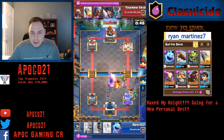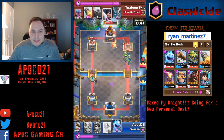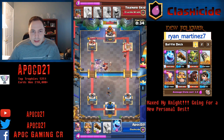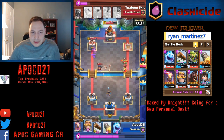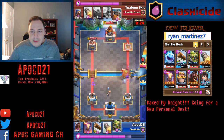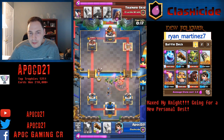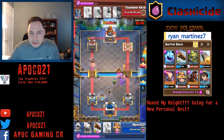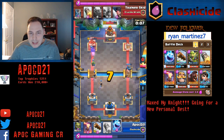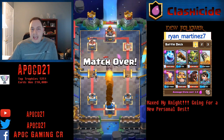Once again we split the Elite Barbarians and use our Inferno Tower to take down one bar plus the Baby Dragon. He brings it all back with his Tornado, but it looks like it's being a little too late. We use a Tank and Spank, using our Knight to tank the splash damage, then freeze him with the Ice Spirit, and use our Goblin Gang to clean up the Elite Barbs. Now with two Princesses down and another Knight, we're looking in pretty good shape as we bash down his tower. And that's the end — game one.